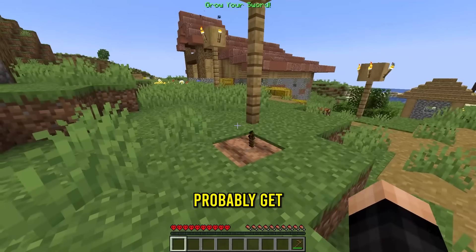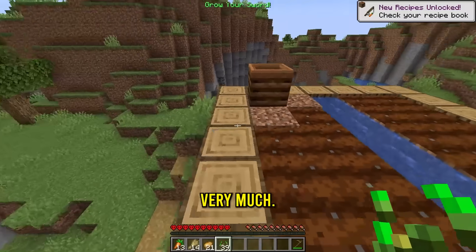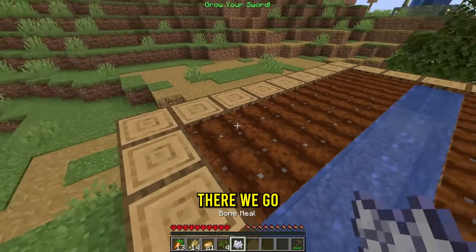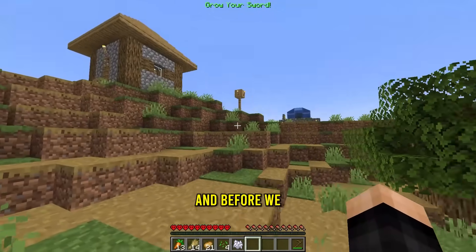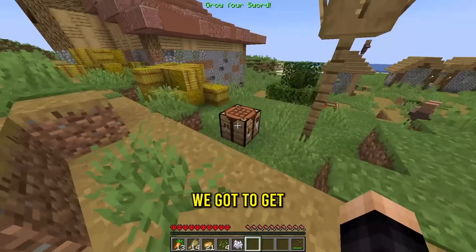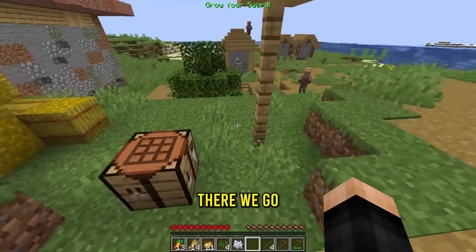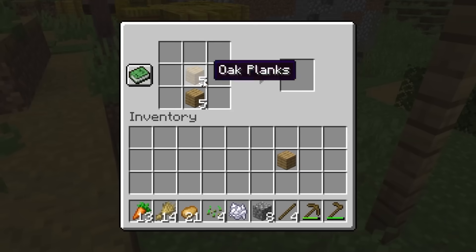Oh gosh, I should probably get some water right by it. First I'm going to take all these crops — grab all that, thank you very much. Now with these crops let's get some bone meal. There we go, got myself some bone meal. By the way, I just learned that worked in Minecraft — I didn't know that was a thing. Before we use the bone meal on the sword, we gotta get some water over there. I don't think this guy will mind if I break his house.